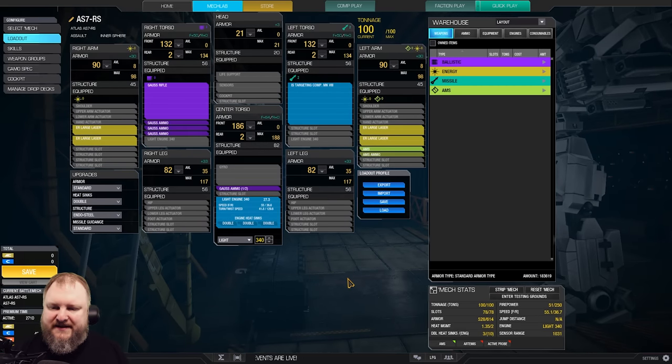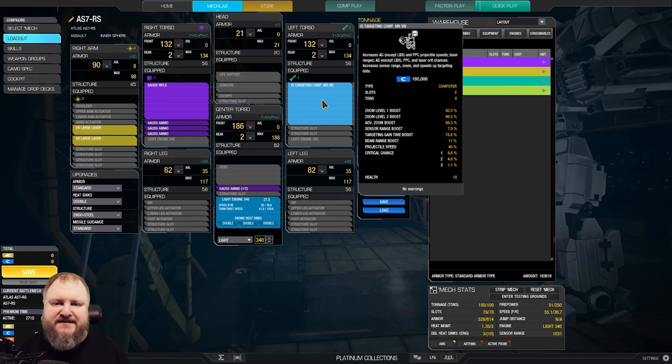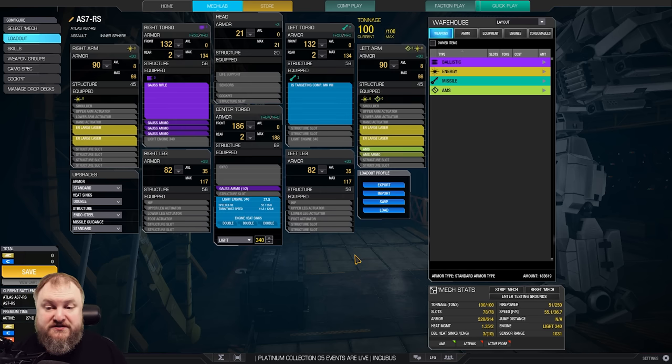Light Engine 340 is going to be the basis of this mech for 55 kph — a lot faster than your run-of-the-mill Inner Sphere Assault mech. We've got AMS on the left arm with one ton of ammo, a Gauss rifle in the right torso with three and a half tons of ammo, two ER large lasers in each arm, and an Inner Sphere Targeting Computer Mark VIII — the thickest one I could find — in the left torso.